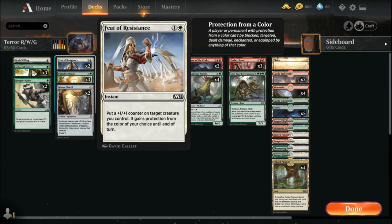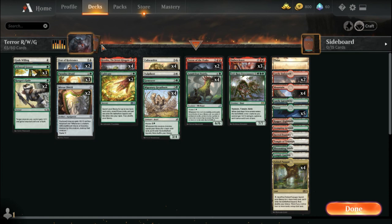Feet of Resistance — this is what I added to the deck to make up for the lack of God's Willing. It's not as cheap but it gives a +1/+1 counter and protection from the color of your choice. It's honestly probably one of my favorite cards in Core 2021 and it doesn't get enough credit. Paradise Druid — I have three copies; I may top it out at four because it's a super important card.